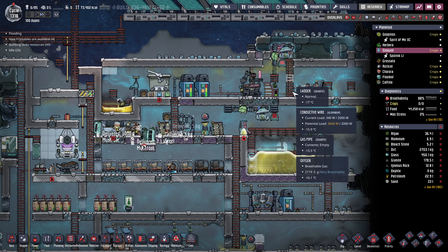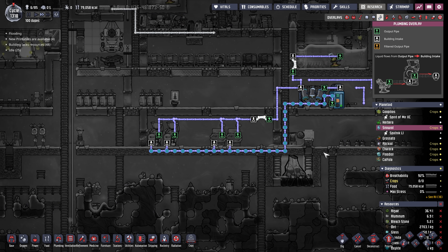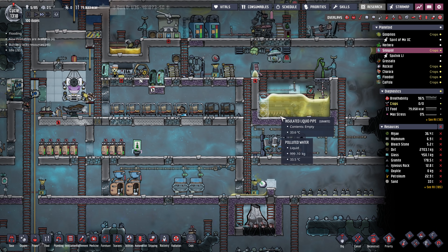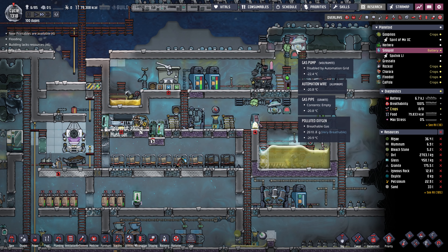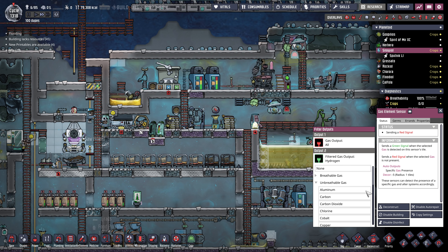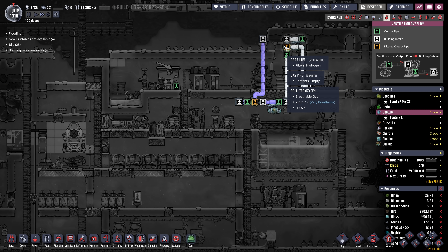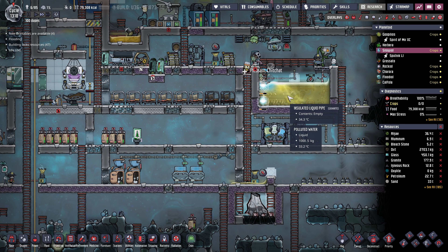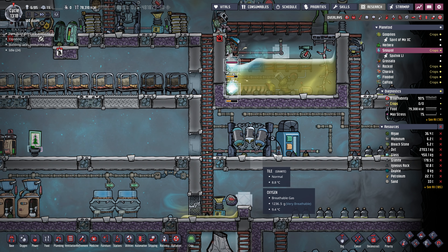I did have electrolyzers running freely in the base here, and then I had a bit of a disaster and had to deconstruct them. But I'll get them going again — when they ramp up, the hydrogen ends up here mostly, and we've got a sensor detecting hydrogen. Any extra hydrogen we filter out and burn off in our hydrogen generator.